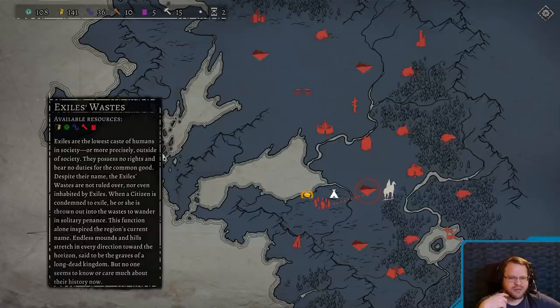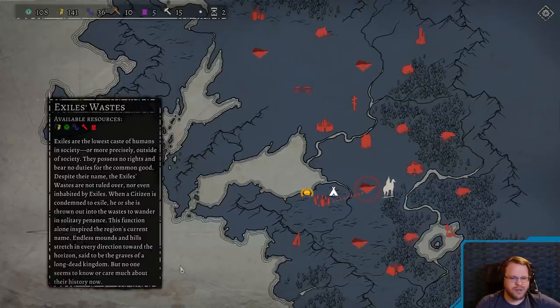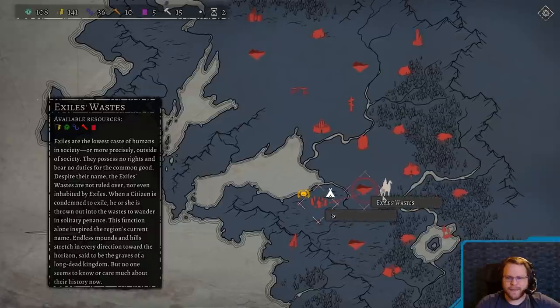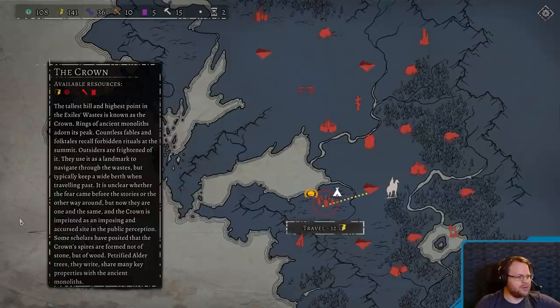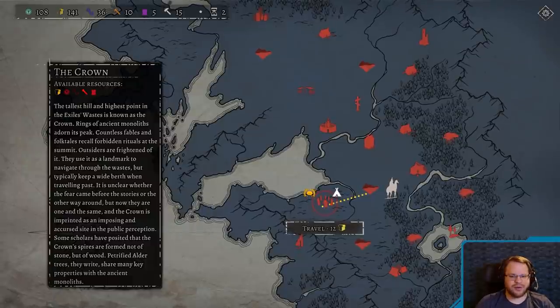Despite their name, the Exiles Wastes are not ruled over, nor even inhabited by Exiles. When a citizen is condemned to exile, he or she is thrown out into the Wastes to wander in solitary penance. This function alone inspired the region's current name. Endless mountains and hills stretch in every direction toward their horizon, said to be the graves of a long-dead kingdom. But no one seems to know or care much about their history now. To the Crown. There we go. Travel. There's a lot of lore that we're going to have to just swim through on this one. I like it, though.